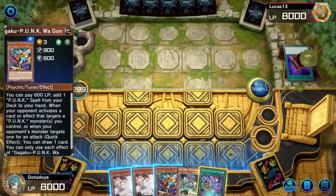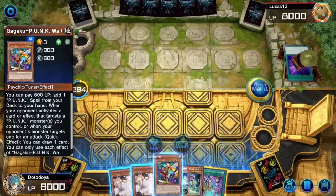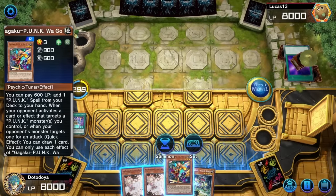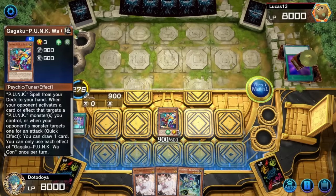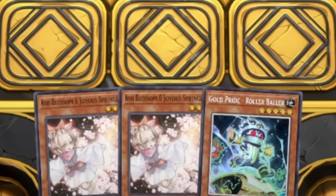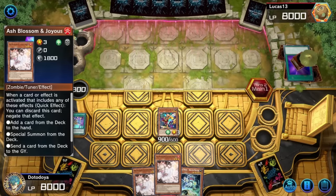This is such a bad hand — I wouldn't even be able to do anything with this. This might be the worst possible hand. There's no way we can make this cost life points. We should still play it in attack mode just for the draw, but it's kind of already a dead turn. All we have is one Ash Blossom. This is not the hand you want to see.